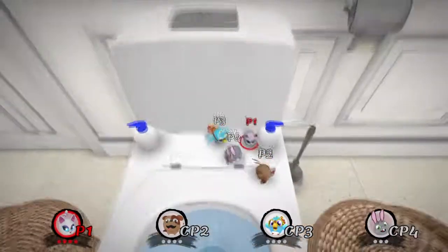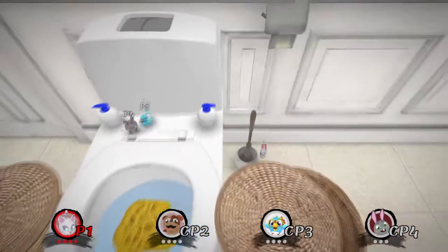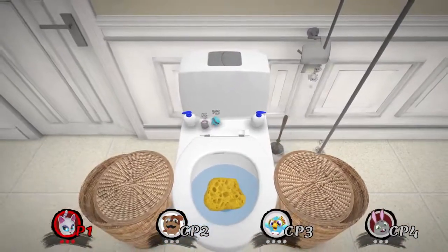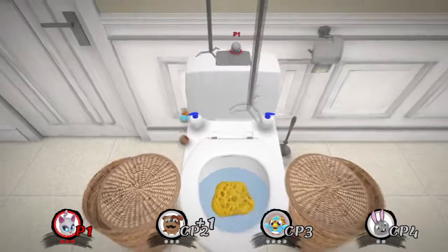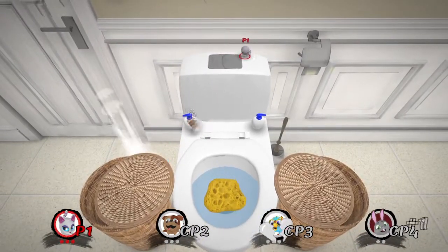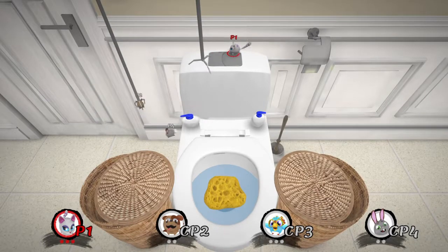Then there's my favourite — the toilet level. When you chuck someone down the toilet, there's a flush button so you can then flush them down afterwards. And I think there's no better way of saying game over than flushing someone down the loo.